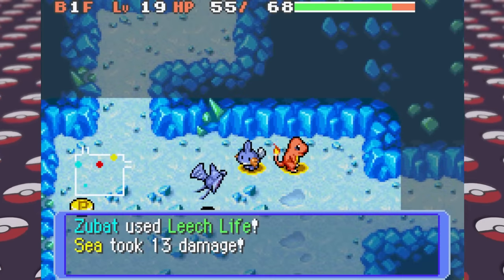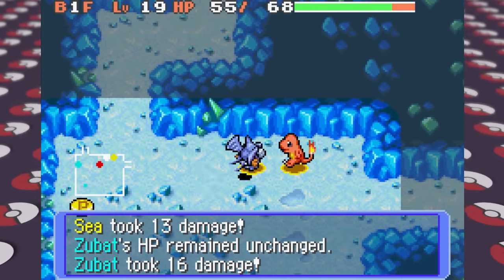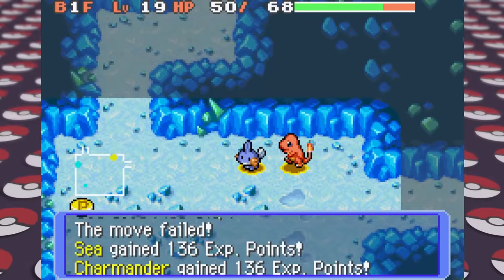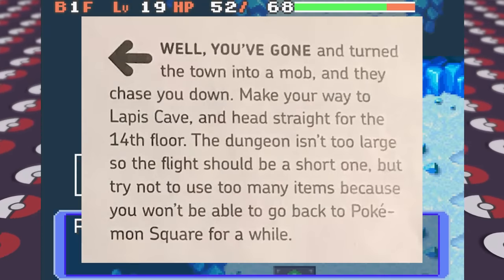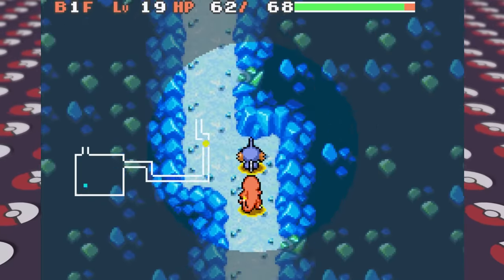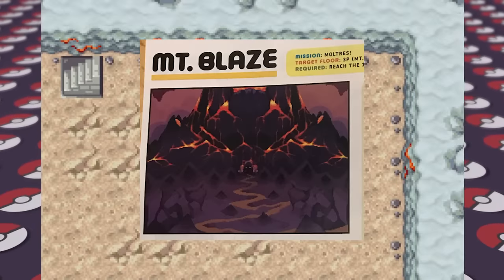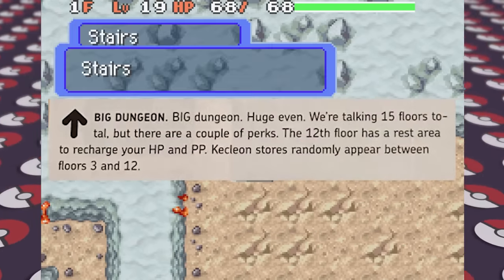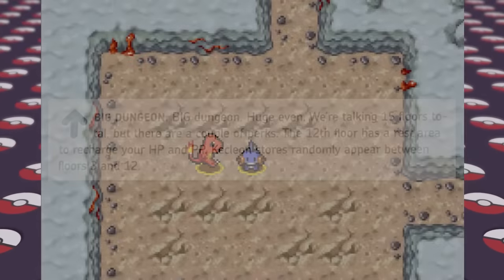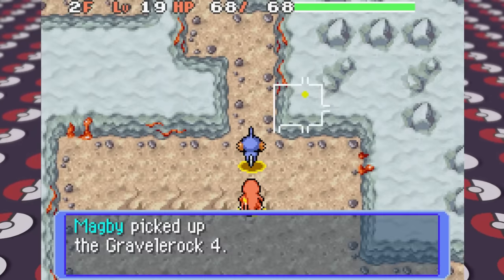We're forced to run into the Lapis Cave because other rescue teams are hot on our tail and we can't even bring any of our other allies — it's just us and Charmander. We turned the town into a mob and can't return back, but at least this dungeon is rather quick and easy. After that we have to take on Mount Blaze and the first thing the guide says is 'Big dungeon. Huge even.' Surprisingly though, this dungeon was a breeze for us.